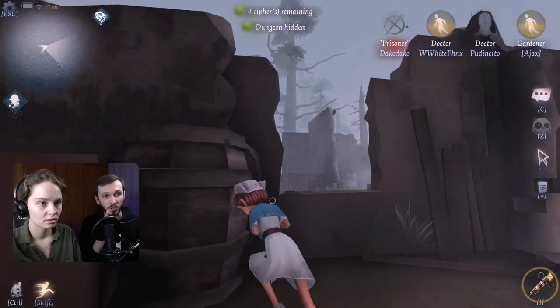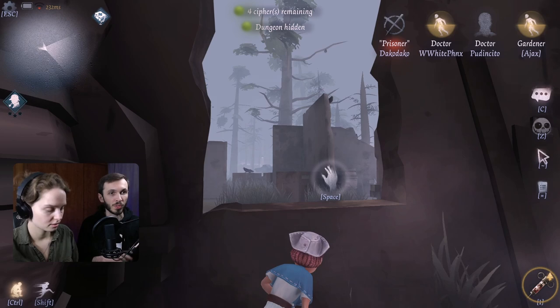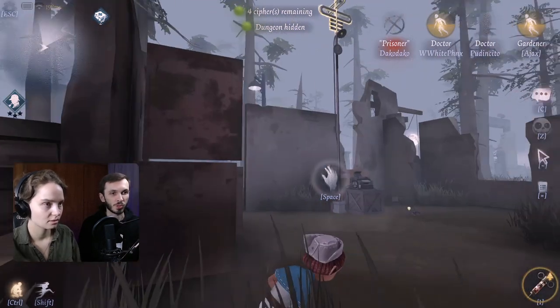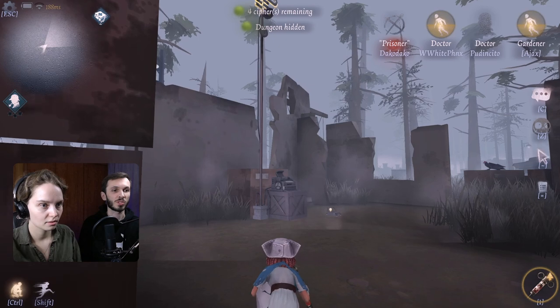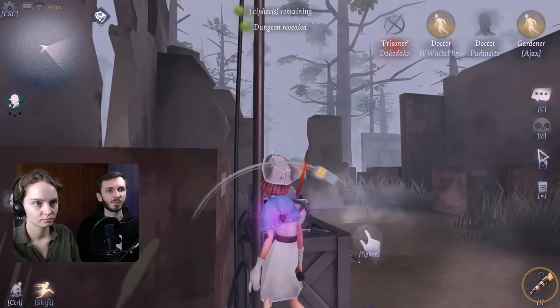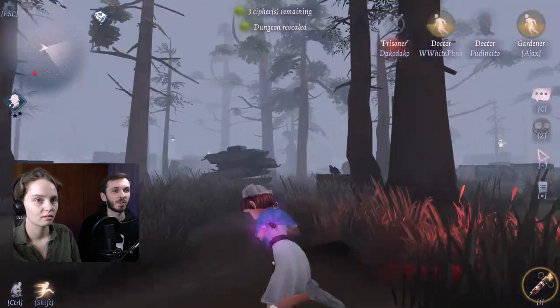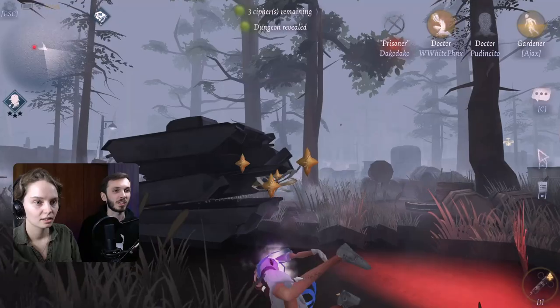If you want to go over the window quietly, press Control and then press Space and it will do it slowly, then press Control again to get out of crouching. You're going to have to leave because he's probably coming right behind you. How did he not see you? Oh, he's probably about to hit you. Bonk.